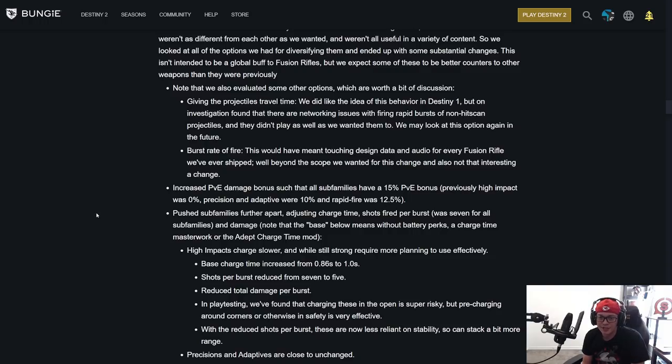Actual changes: fusion rifles are getting a 15% PvE damage buff. Subfamilies are being pushed further apart by adjusting charge time, shots fired per burst — previously seven for all subfamilies — and damage. High impact frame: base charge time increased to one second, was 0.86 — that's going to hurt. Shots per burst reduced from 7 to 5, reducing total damage per burst. In playtesting, they found that changing in the open is super risky, but pre-charging around corners is very effective. With fewer shots per burst, these are less reliant on stability so you can stack more range.